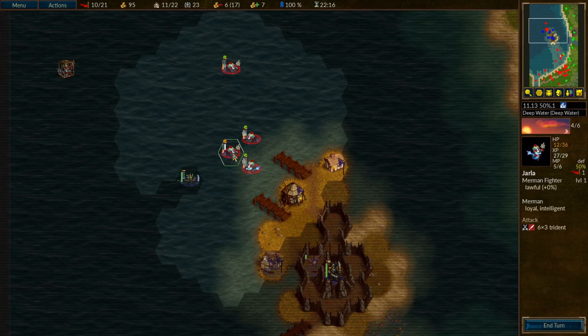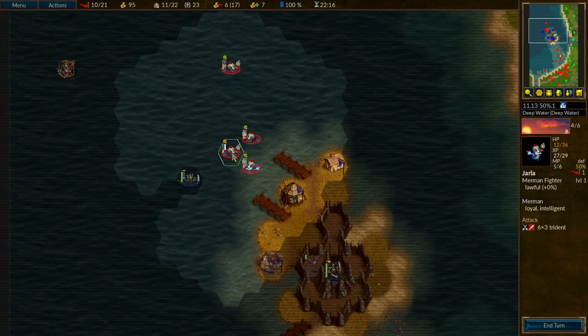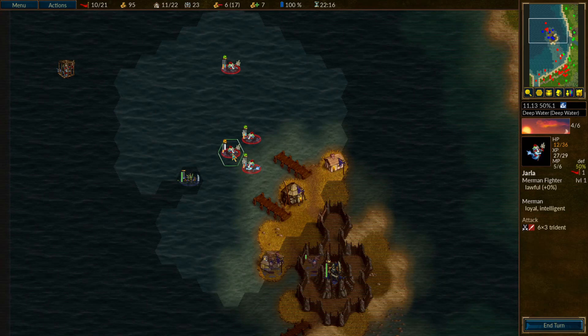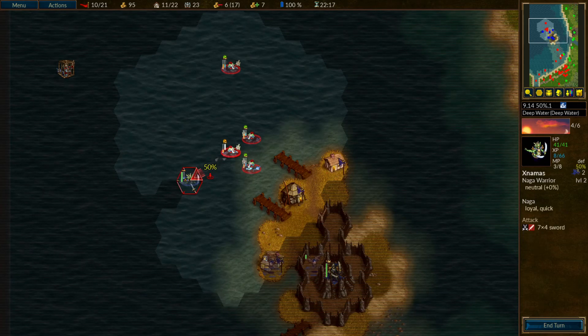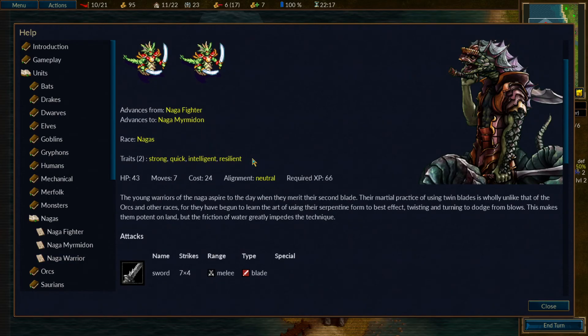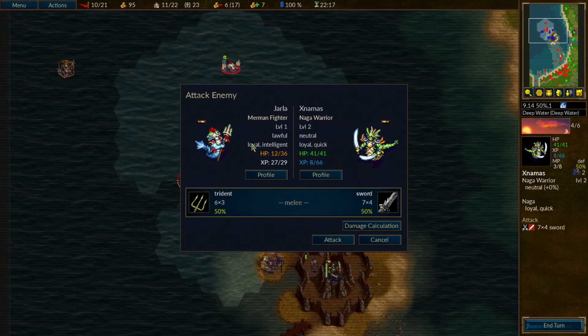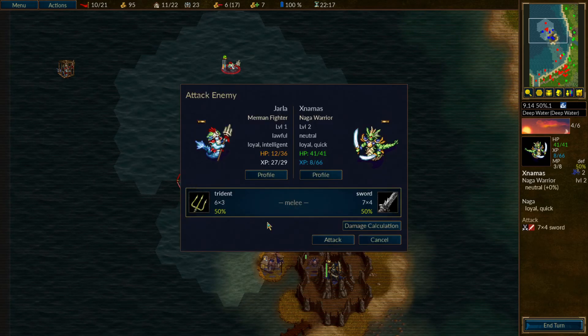Let's take stock of what we have. If I can get the killing blow with Jarla — we have 27 out of 29 experience — just doing damage might be enough to actually get the level up and evolve into the level two version of the Merman fighter. But I don't know if I want to test that theory out. What are our odds if we try to attack? The Naga warrior is going to do some decent damage. This unit is neutral, so we don't have to worry about time of day. Unfortunately, our lawful units are going to start suffering a penalty as it moves into the night. If we're going to attack, we should probably do it now while it's still dusk where we at least aren't suffering a penalty.